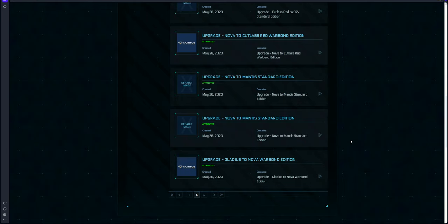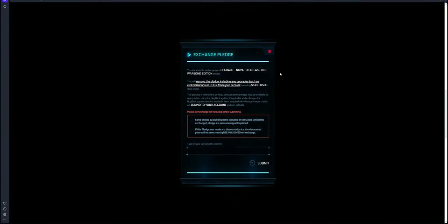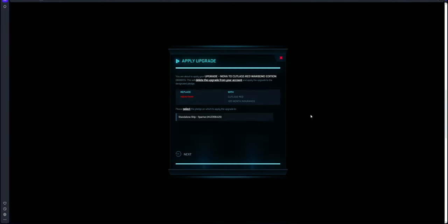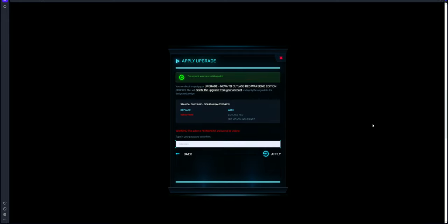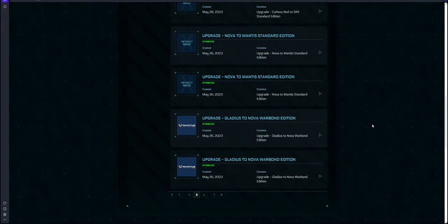We're going to continue with these upgrades — going from the Nova Tank to the Cutty Red. This was a war bond and I believe it only cost $5, so I got some decent savings there. We're going to apply this one just like we've done, pick the right ship package and hit apply. And we've got one more to do — that's going to be the Cutty Red to the SRV.